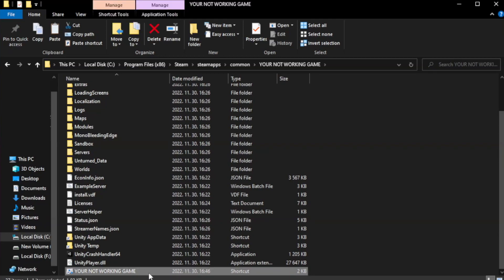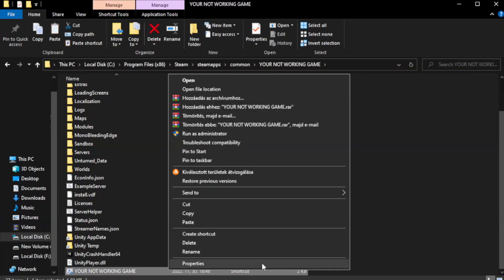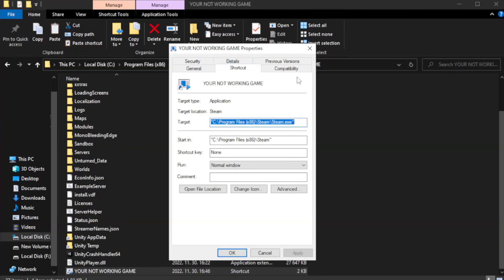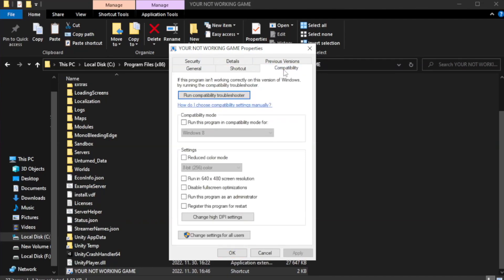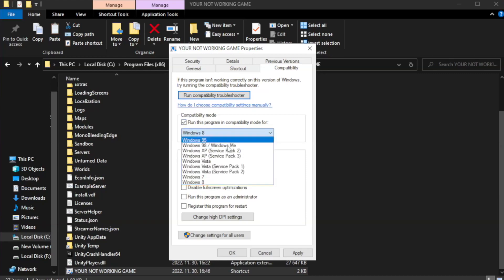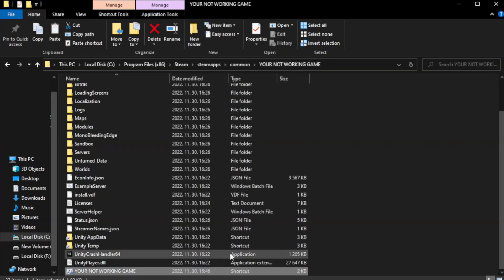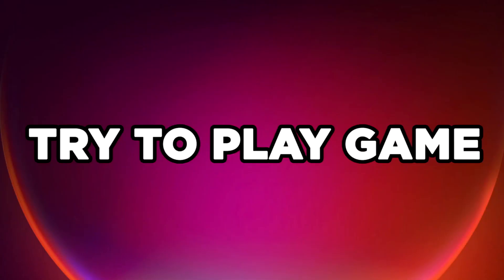Right-click your not working game application and click Properties. Click Compatibility. Check 'Run this program in compatibility mode' and try Windows 7 and Windows 8. Check 'Disable full screen optimizations'. Check 'Run this program as an administrator'. Click Apply, then OK. Close the window and try to play the game.